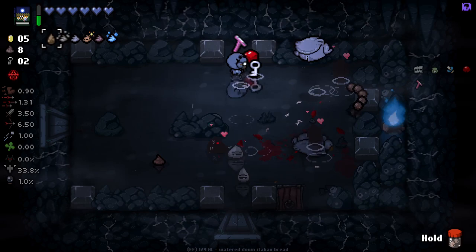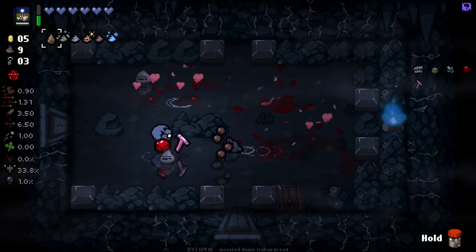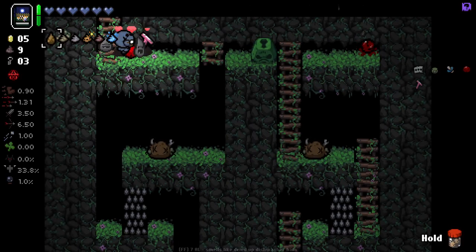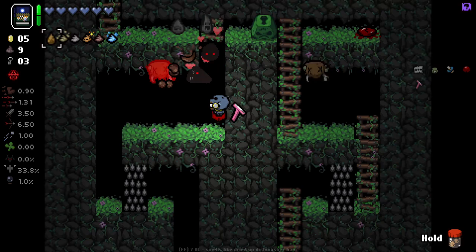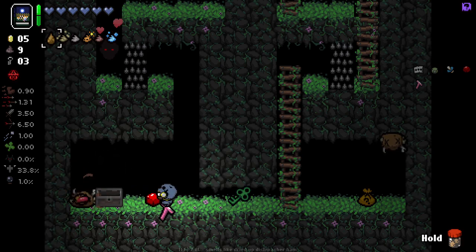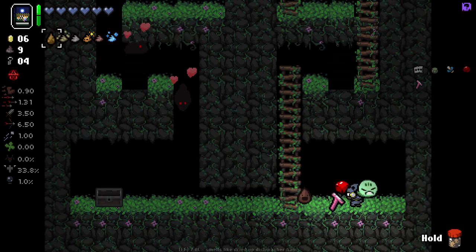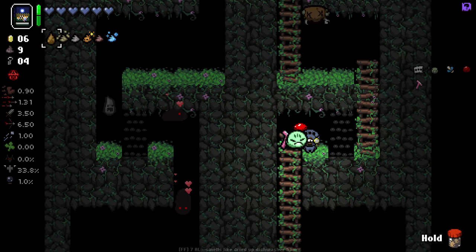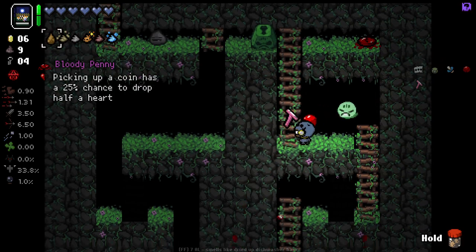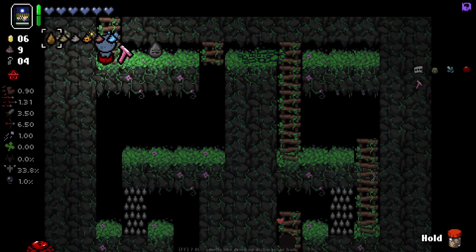Not quite sure what these frogs do, but we got a tinted rock that I didn't see and a crawl space out of that one bomb. So I'm going to call that a great success. Got a green key here. It didn't really have all that much there for us to be honest, but it's not a bad trinket because we don't have one. As this character with this trinket we can get some extra dips, which is kind of nice.